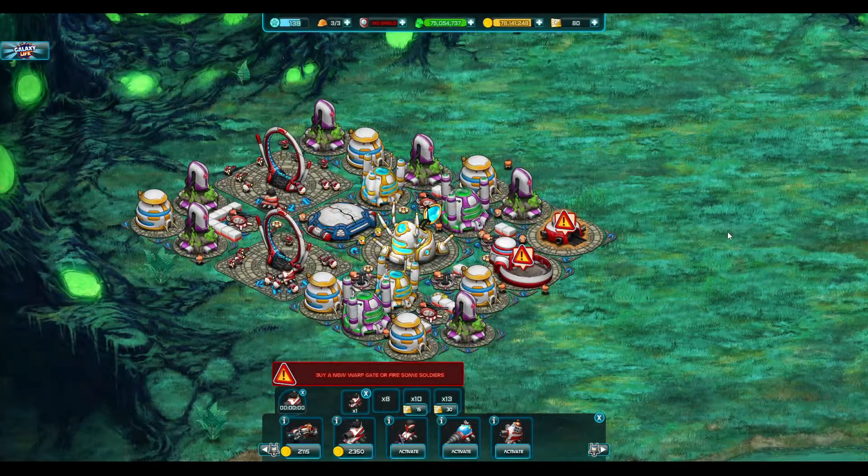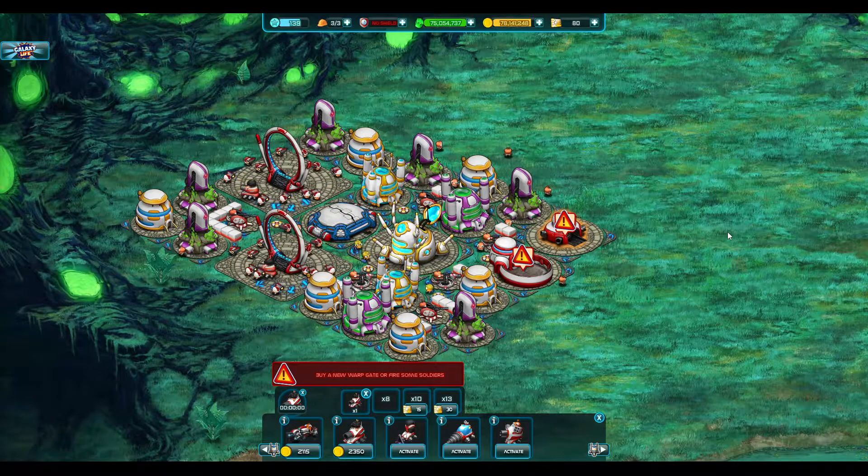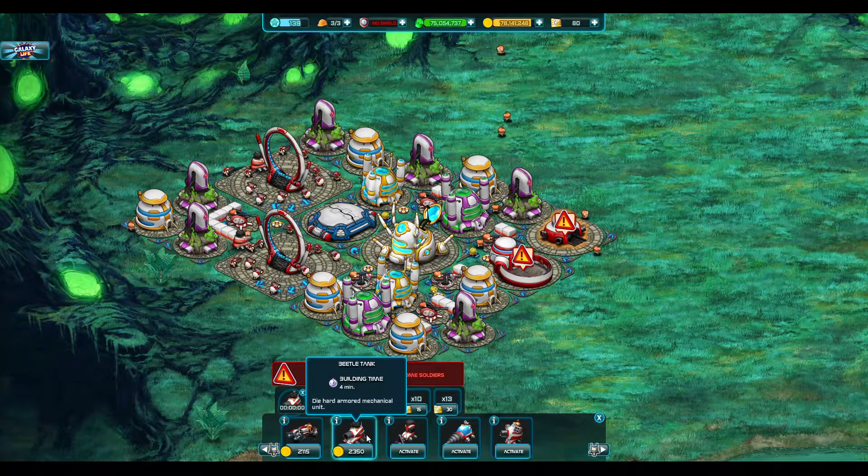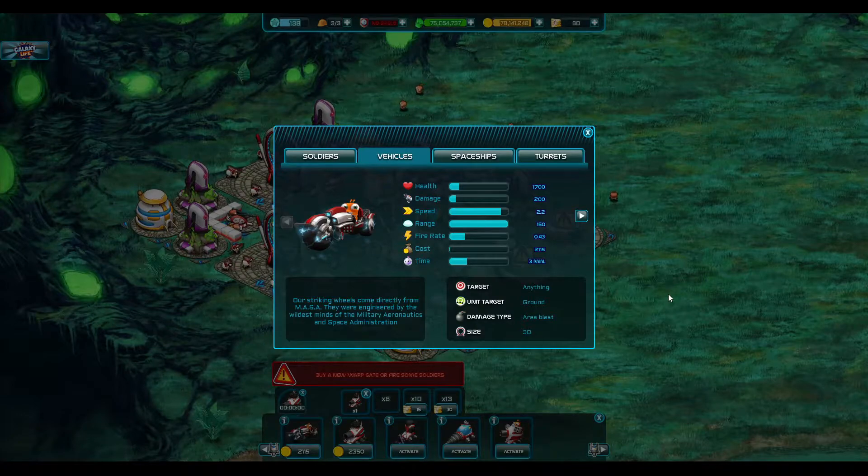Other than that, we have a new military building called Factory. What Factory does is that it trains vehicles. At this moment, we have two available vehicles at starbase level 2. One is Strikes, and the second one is Beetle Tanks. The way Strikes work is that they target anything — any ground unit or building. They go towards the unit, then they go around the unit or building and shoot once or multiple times depending on their fire rate. Right now the fire rate of this unit is really low, but once we upgrade this unit, it's going to be able to fire towards the target multiple times.